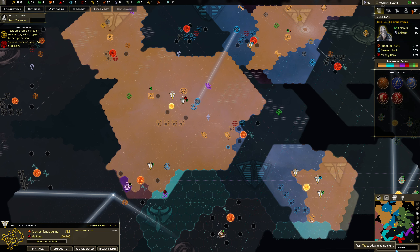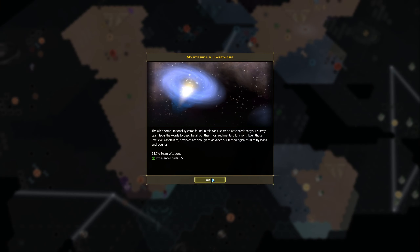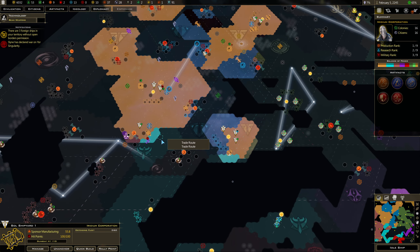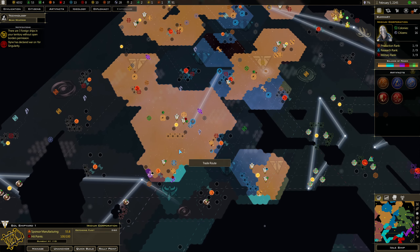Let's build some of these Mark 1s and end the turn. 15% beam weapons — that was a low-energy technology, so it wasn't quite as big of a boost as I would have liked.